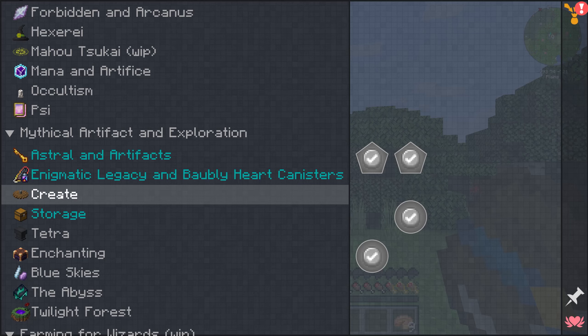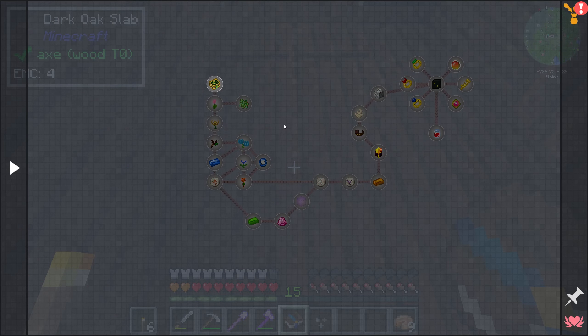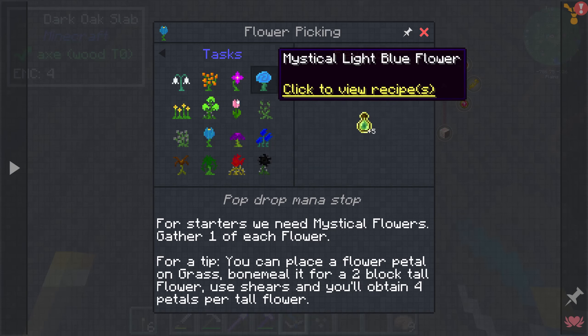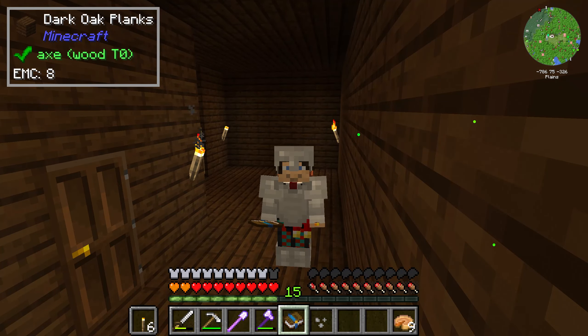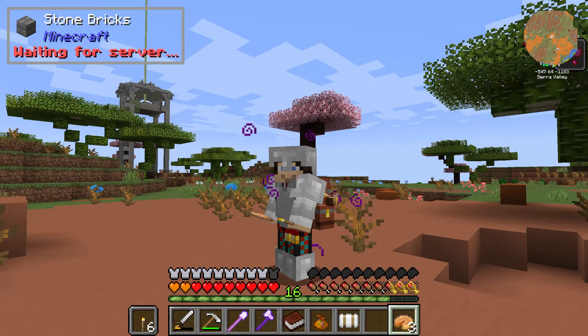Occultism — played with it a tiny bit in Enigmatica 6, wasn't a huge fan, but it might have gotten better. Psy — very fun, we were just talking about that. Create — obviously a very cool mod. I think we start Botania, and here's why: because I know that in a single day I can get from the basics of Botania up to the point where I can get my first runes and get my Belt of the Traveler. So we're going to gather up a bunch of mystical flowers and start on Botania. Let's do it.